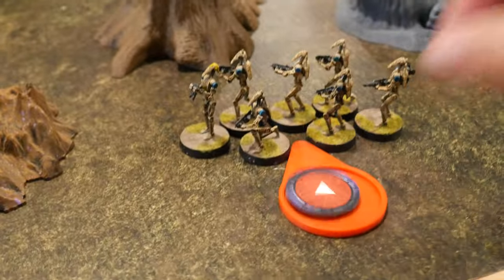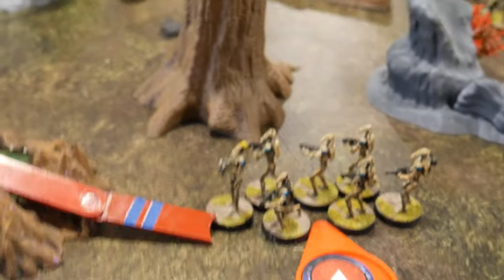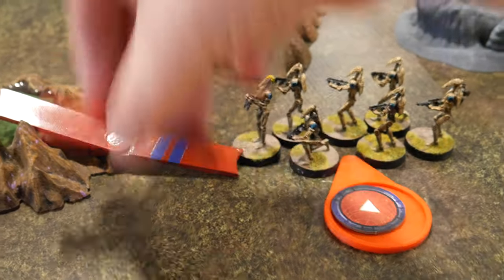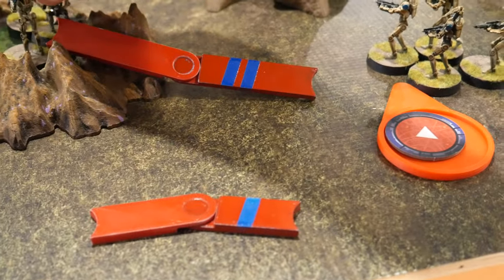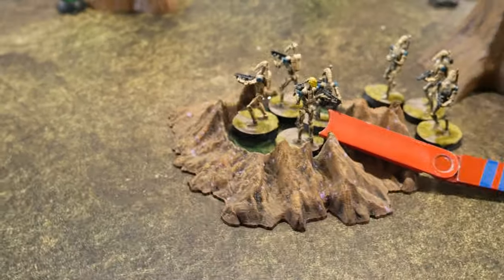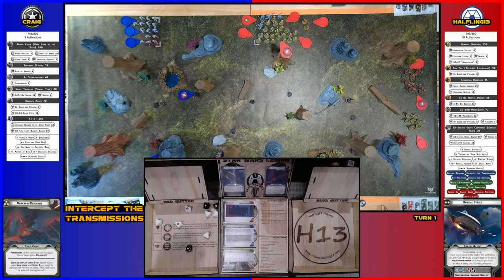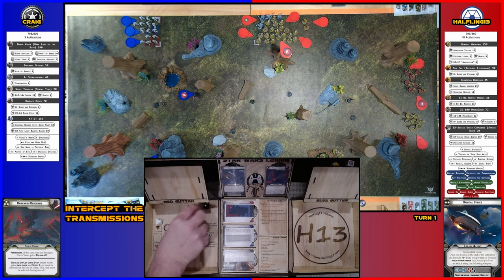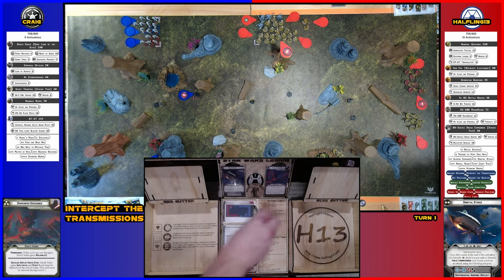Drawing a core activation. These guys are out of range of enemy units so they're going to move into the crater for cover, and then with their second action shoot at the AT-ST — scoring two crits. White save, so two damage. That's how this game is going to go.